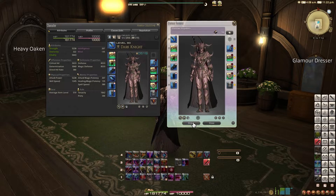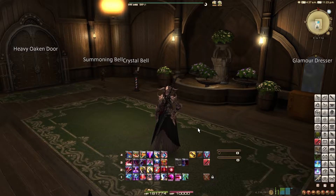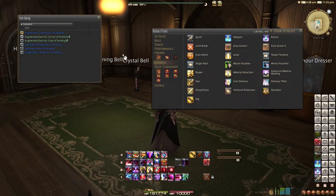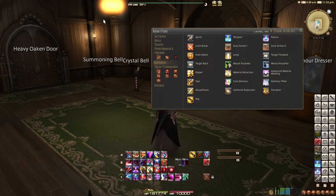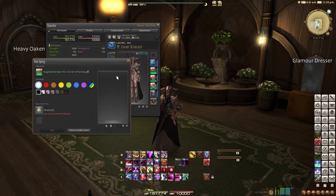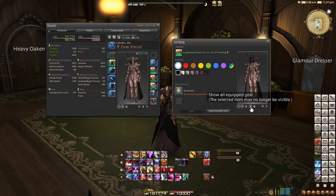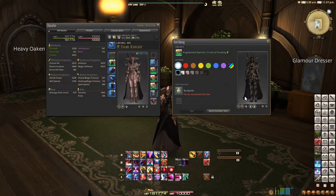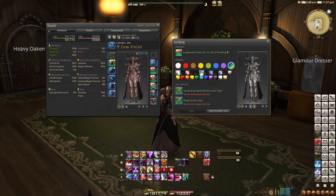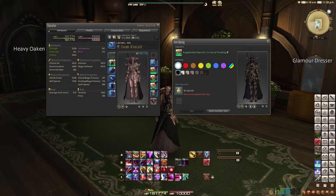There are a couple more intricacies to the glamour dresser to go over, but doing so involves dyes, so let's switch gears and learn how to dye. Either by selecting the dye action or right-clicking on a piece of gear and clicking Dye opens up the item dyeing window. It will show you how the gear looks now, and clicking through the dyes will show you how it looks if you dye it that color. You can also click the middle-left button under your character portrait to show all of your gear, then click the middle-right button to preview what your gear looks like with every piece dyed the selected color, but you will still have to dye each item individually. The very first dye, Terebinth, will dye an item back to its original color. If you have the dye you want in your inventory, select Dye and it will change the item's color.